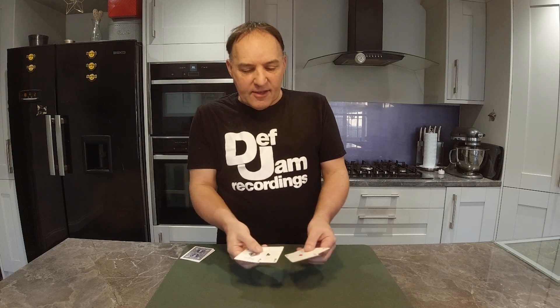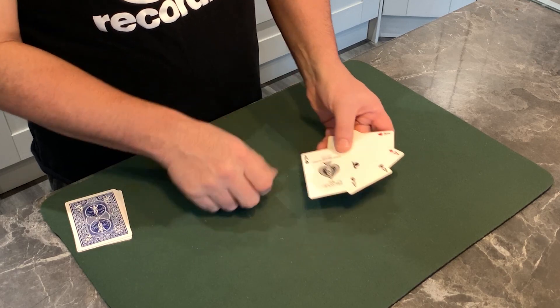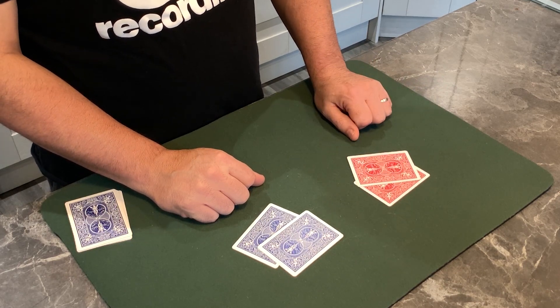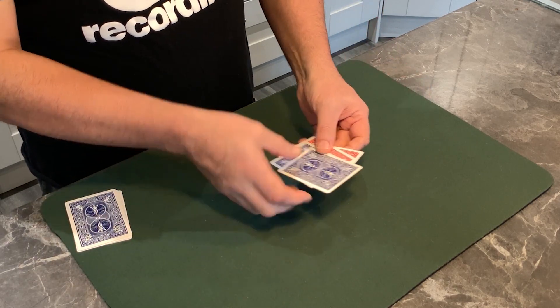So what do you need to perform this trick? You need four cards — four same-value cards. It doesn't matter whether they're kings, queens, jacks, tens, or, as in my case, the aces. The only thing you've got to have is two of them with blue backs and two of them with red backs. That's all you need.